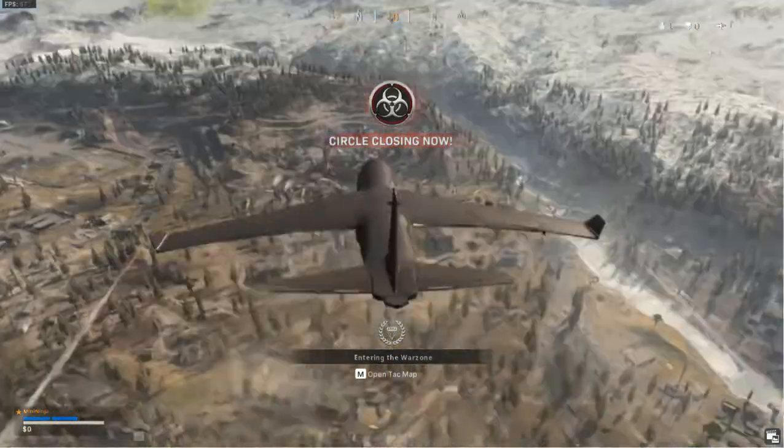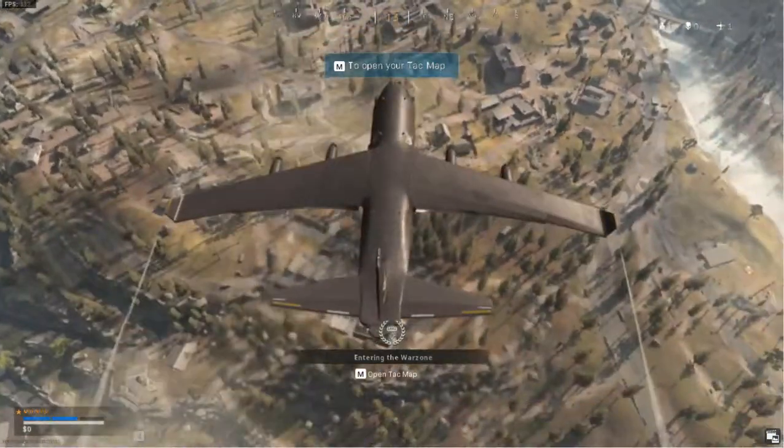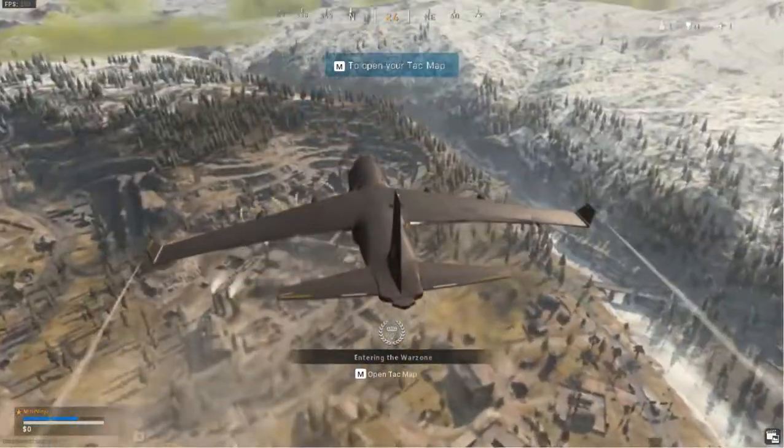Nine enemies are still active, hunt them down. Use your TAC map and choose when to deploy from the aircraft. The white circle on your TAC map shows where the gas closes in. The timer shows how long you have before that happens.